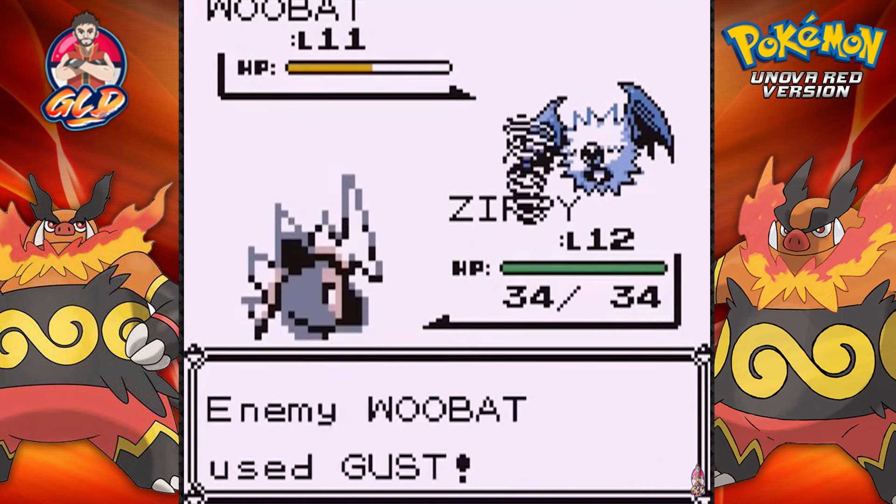We found ourselves a TM01 which I believe is Mega Punch. Let's see - Mega Punch, yes I was right. Oinkinator can learn that and Mr. Hydro can too. Let's give that to Oinkinator just so I can have an extra move.